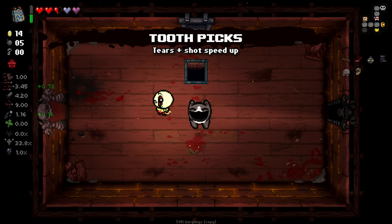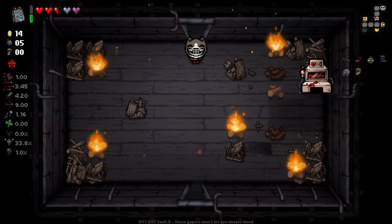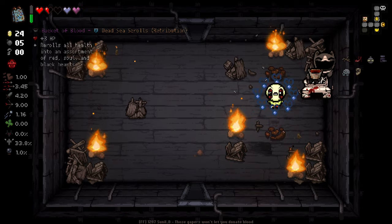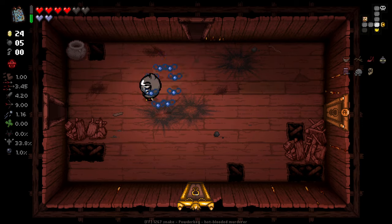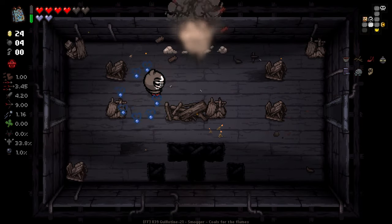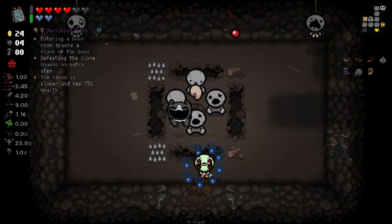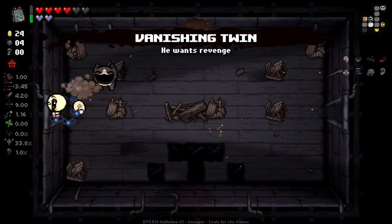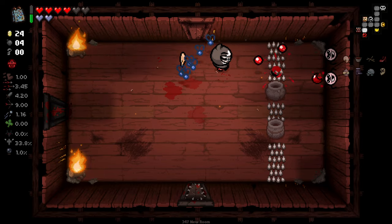I'm going to pop a few bombs on this and get some extra money. We rerolled all our health. This might be a secret room. We got Vanishing Twin — now we can't not take it. The good thing is it's over a gap so I can't normally grab it, but our boy here gives it to us anyway. Vanishing Twin, not bad. Definitely a little dangerous, but with our explosive capabilities I'm not too worried.